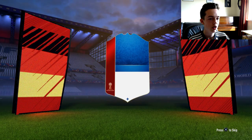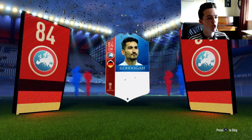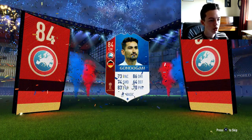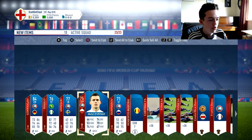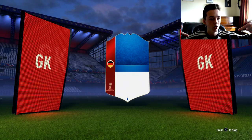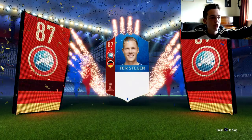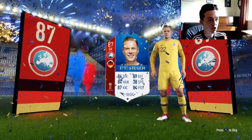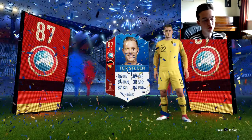German — come on, center mid, be Kroos! Oh my god, Gündogan! I cannot say his name but he's alright, not too bad, I'm taking that. German again — goalkeeper. If it's Neuer then I've just won a life. Oh, Ter Stegen! That's pretty good — 87 is pretty sick and he is a cracking goalkeeper as well. Look at those stats — pretty much all 80s apart from the speed, which is all good.